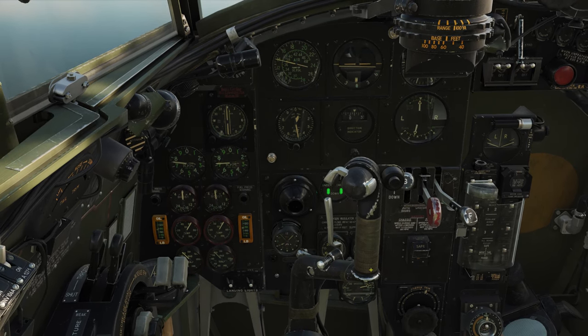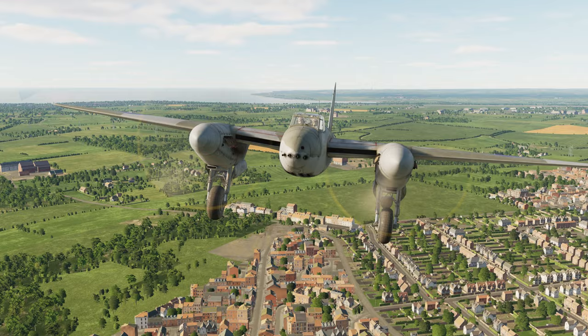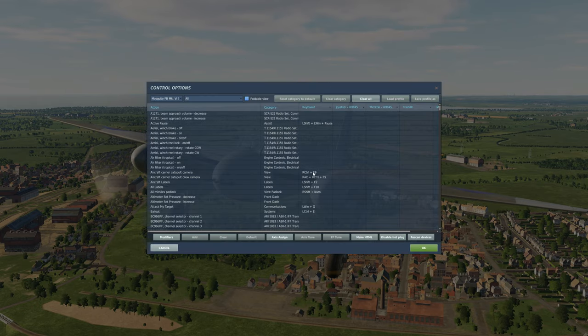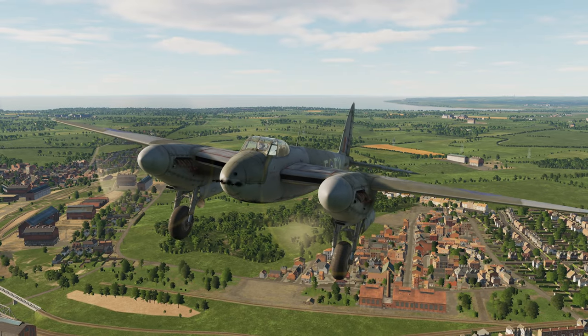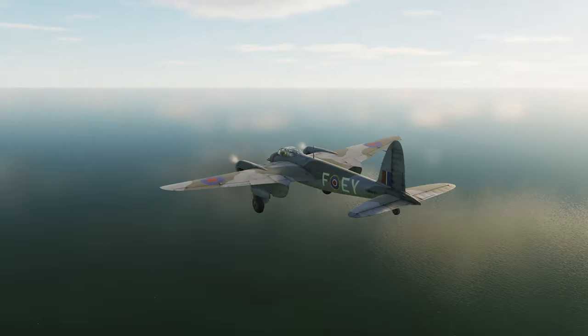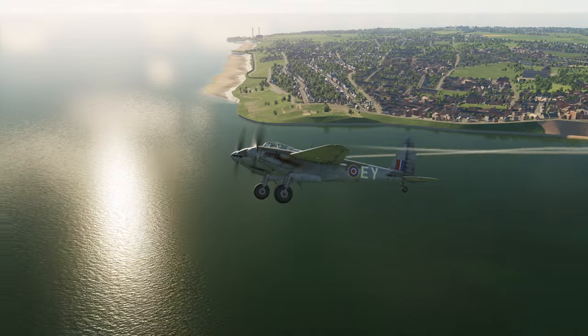Propeller RPM. Gun firing lobster switch — on. I'm just gonna check my setup. Fire cannon is not even on my HOTAS, so fire machine guns is obviously going to be on the same button. We should have ample opportunity to test our weapons on the beach there.